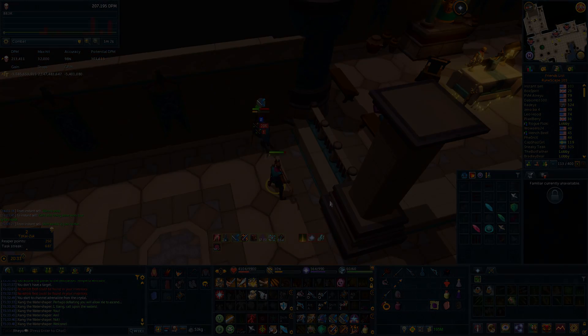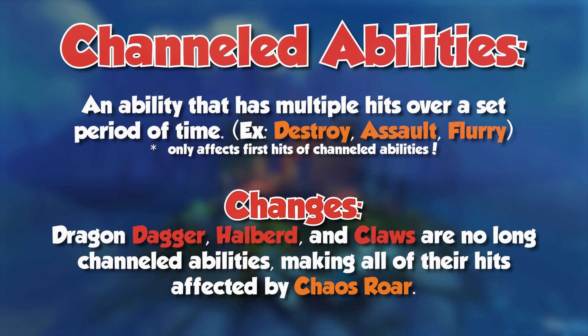Before moving into the more viable EOF adrenaline dump specs, a quick note: the dragon dagger, dragon halberd, and dragon claws are no longer channeled abilities. A channeled ability has multiple hits over a designated period of time — think of assault or destroy. A channeled ability with melee does not fully benefit from Chaos Roar. Chaos Roar will double the damage of your next melee damaging ability, but if it's a channeled ability it only benefits the first hit. Now that has changed, so every single hit of these abilities will be affected by Chaos Roar.